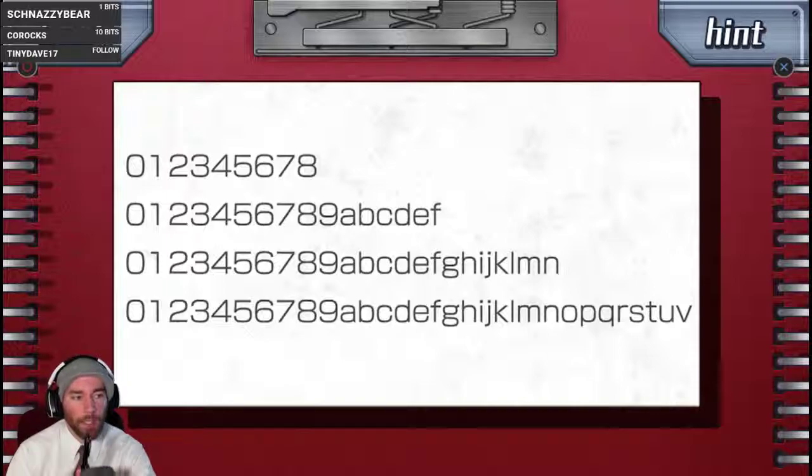So in base 10 it just tries to make the numbers not have two of them together. All the single digit ones, and then they start with a bunch of letters — so like zero through nine and then A through F, then zero through nine A through N, zero through nine A through V.